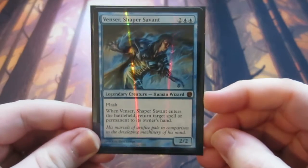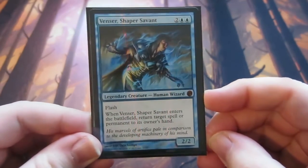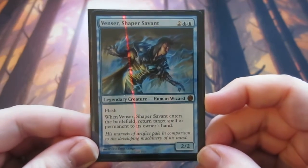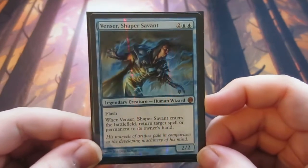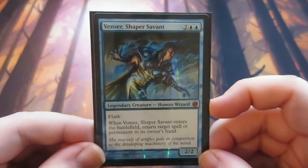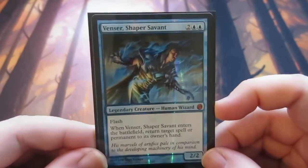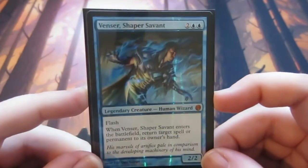Venser, Shaper Savant. I will try to play mono blue in nearly every single format that I play. Being a mono blue player, this was a really good general for me. When he enters the battlefield, return target spell or permanent to its owner's hand — so basically it's like a counterspell as a general. I really like this card; it's a nice little foily one from the vaults. I really did enjoy this card.